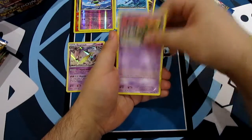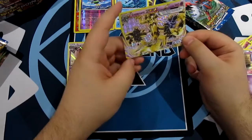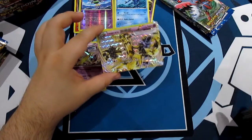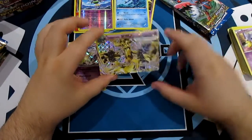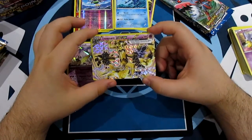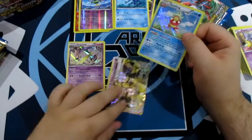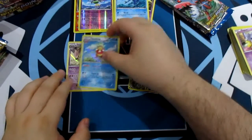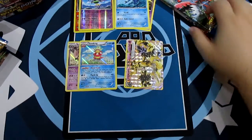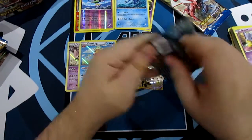Trubbish, Phantump - and we got a Trevenant Break! Alright, there we go. I'm not pulling the EX's but I'm pulling Breaks. Seems I can catch a break. Just a little bit. And a Foil Slowking. I deserve that Slowking - that's quite accurate actually. Look, I am pulling nothing but Breaks.